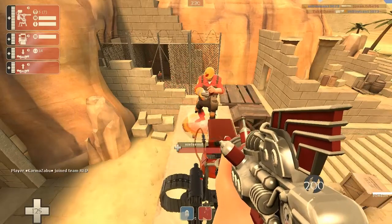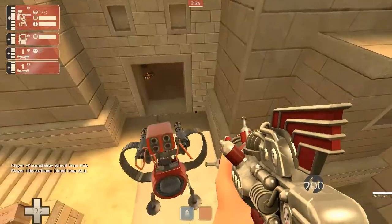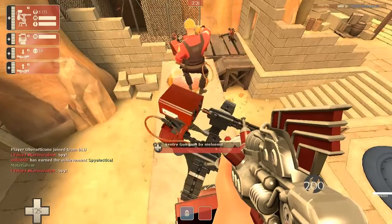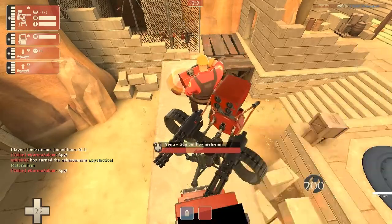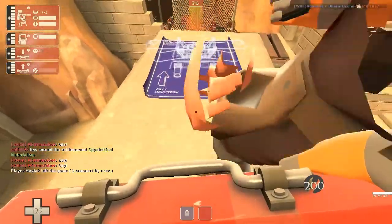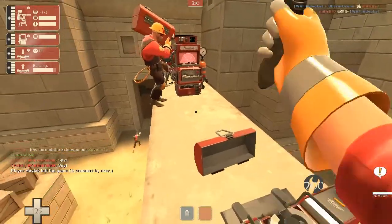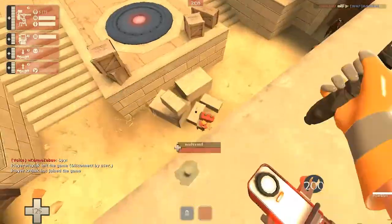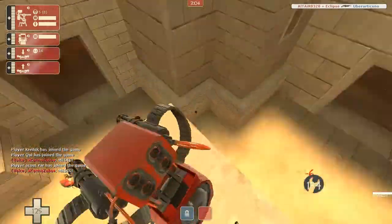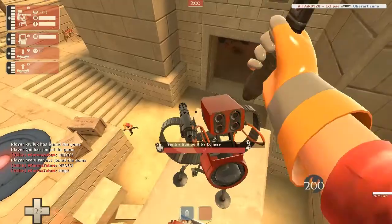When the Wrangler came out, it allowed you to sentry jump, and being able to move your buildings makes it even easier to do. Now we're going to talk about the Pomson 6000. It came out in the Australian Christmas Update 2011, about two years ago if you count that we're in 2013. The Pomson 6000 is a great weapon to keep you away from spies and medics. It does annoy a lot of people when you use it — I just threw it on because, why not? It's an okay weapon.